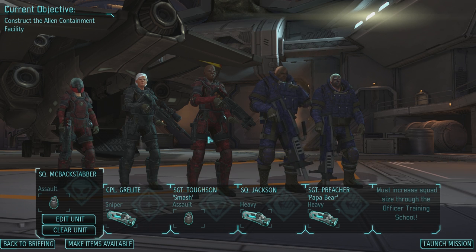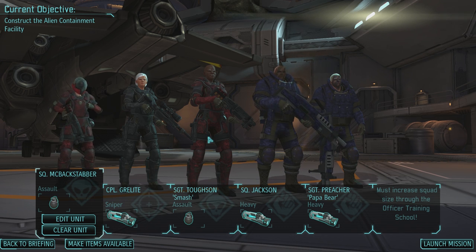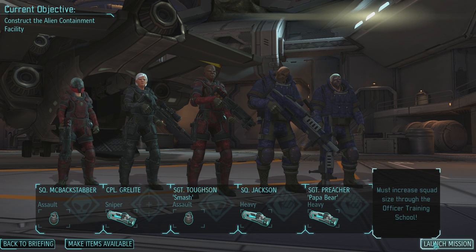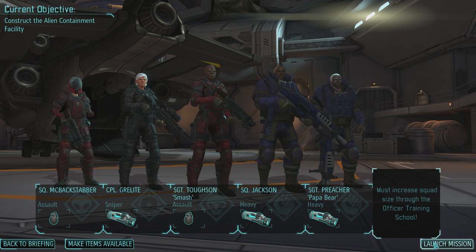I like the idea of taking out two assaults because we can cover a lot of ground for those times we really need to kill a thin man. And I'm pretty sure it's all thin men if I'm not mistaken. Growlite has squad sight as well, so we can utilize that as much as possible. Let's get going.